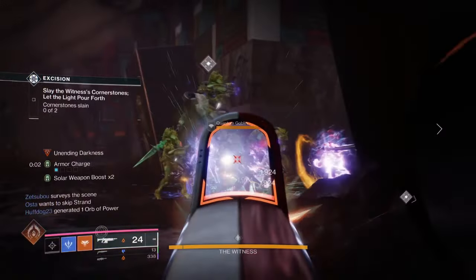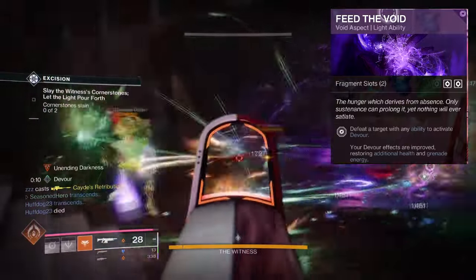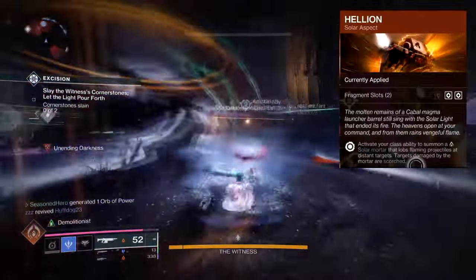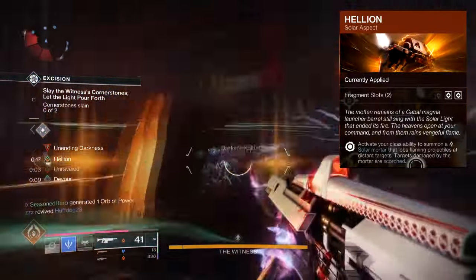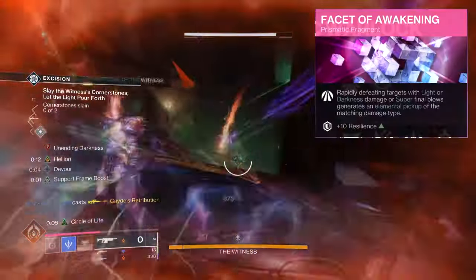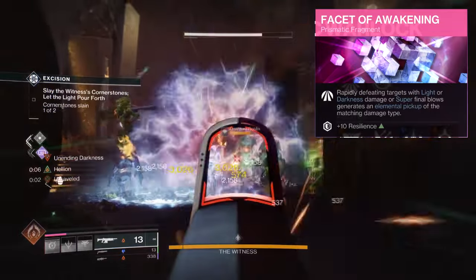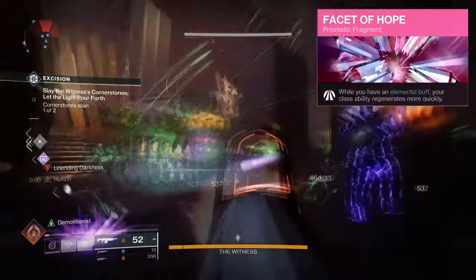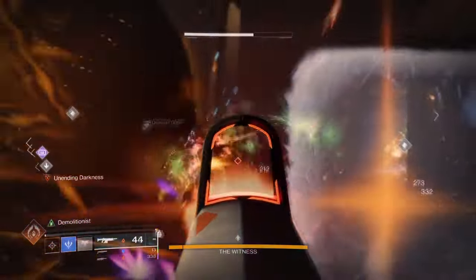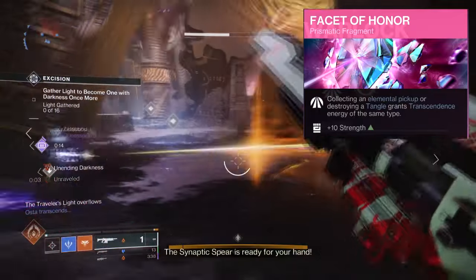For Aspects and Fragments, we have the following. Feed the Void, where getting any ability kills grants Devour — Devour improves self-healing and also grants grenade energy. Helion, where activating your class ability will summon a solar turret mortar that lobs flaming projectiles at targets and scorches them. Facet of Awakening, where rapidly defeating targets with Light or Darkness damage or Super Final Blows generates an elemental pickup of the matching damage type. Facet of Hope, where having an elemental buff active causes your class ability to regenerate faster. Facet of Honor, where collecting an elemental pickup or destroying a Tangle grants Transcendence Energy of the same type.